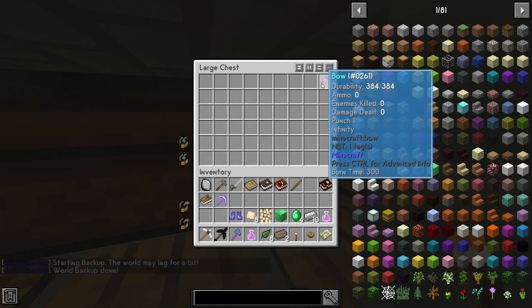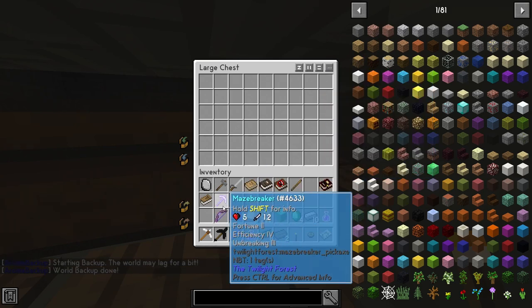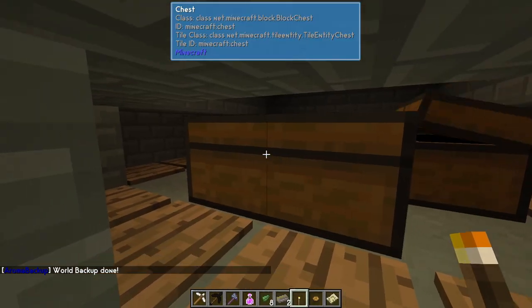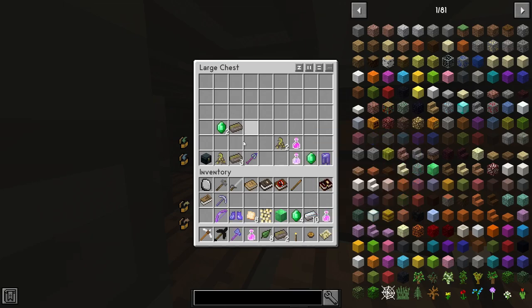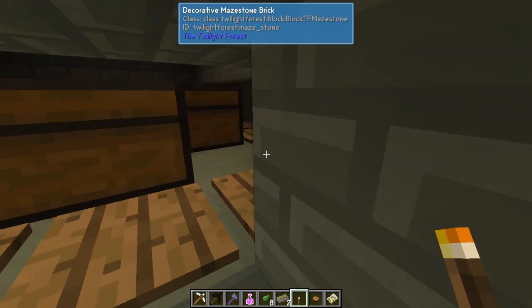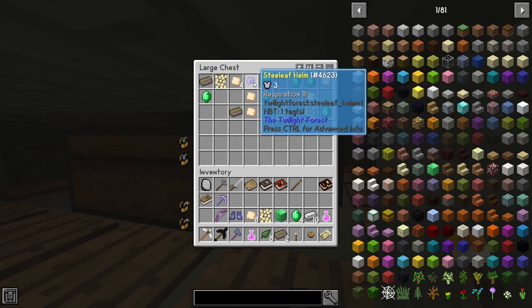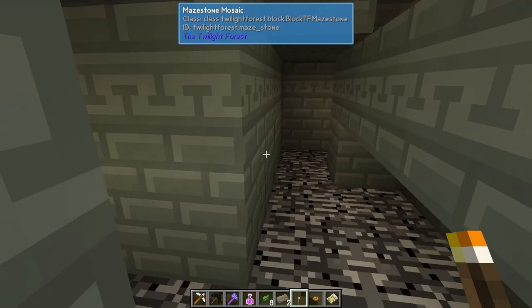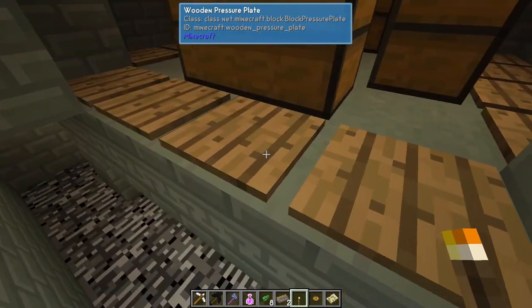You can get some good stuff out of this — punch to infinity, fortune two. Oh, that's the maze breaker. Technically you can access all of this from here. Yeah, that's good stuff. That's how you do it.